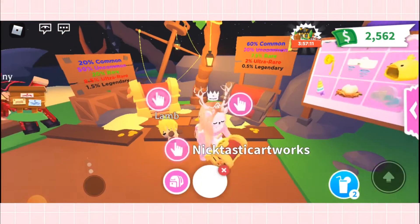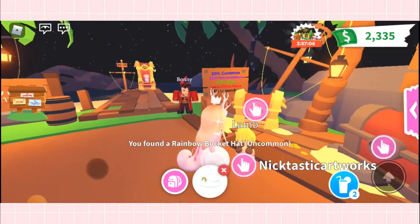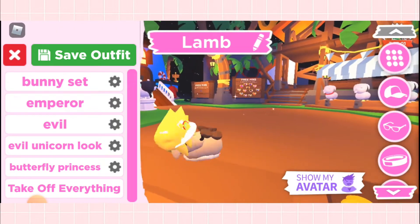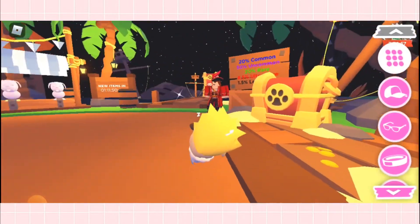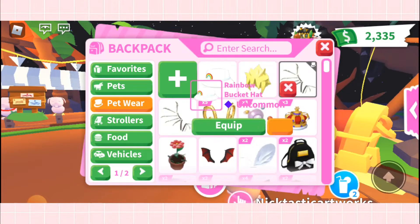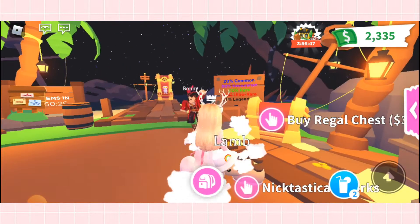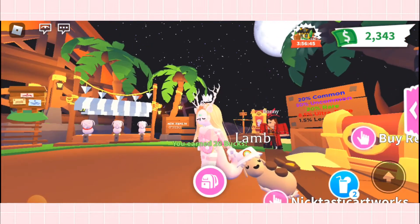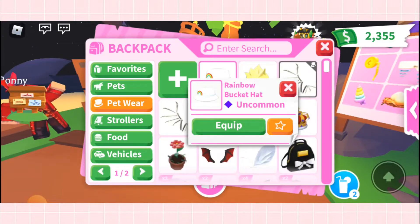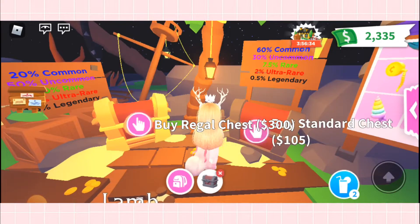Now I'm gonna try the regal chest — let's hope we get a legendary. Oh my gosh, a rainbow bucket hat! That's one of the things I wanted. Let's see how it looks. So cute! It's uncommon, so both chests gave me uncommon so far. I'm gonna try the standard chest again because I'm trying to buy a lot.